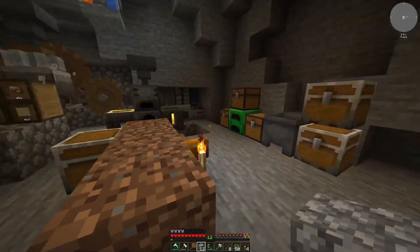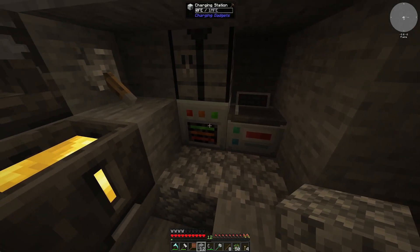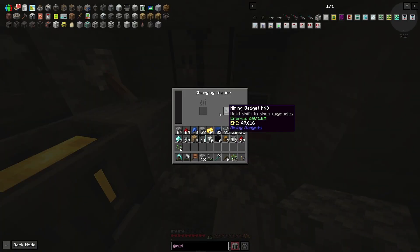Once we have our mining laser going, let's go ahead and charge the mining laser — I kind of forgot about that. Blocks of coal. I don't know if this is going to charge it all the way up, that's a million. It's a little on the slow side, but it's okay.